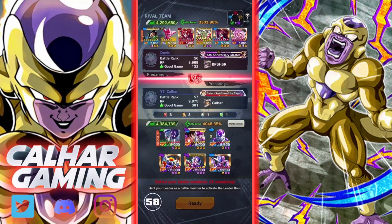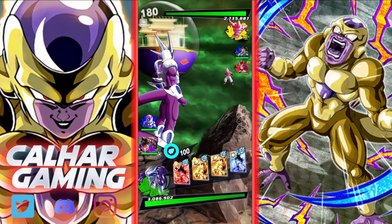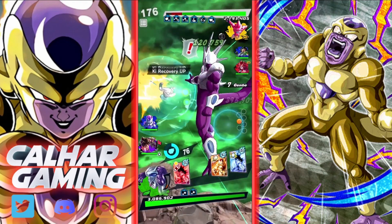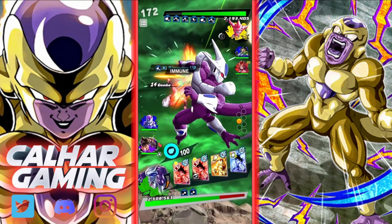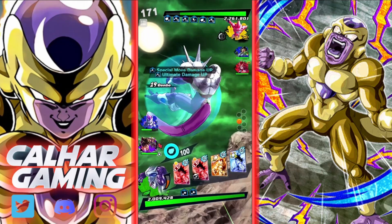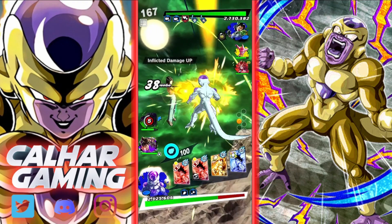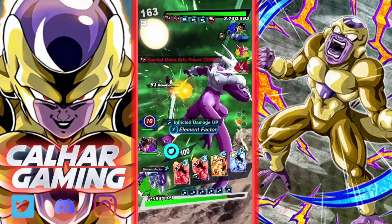Up next is a regen team — nice to see something a bit different, with Ultra Kid Buu and Android 17. Kid Buu could be a bit of an issue just because of his toxic green card but we will see. You've got blast armor which not everybody knows, to be honest. I'm going to go into Revival Frieza so we can get some hits off — remember Cooler does get extra buffs for that as well. There we go, now we can bring him straight back in.